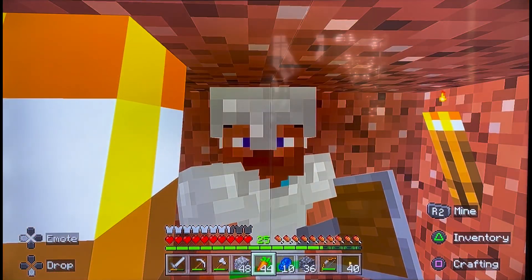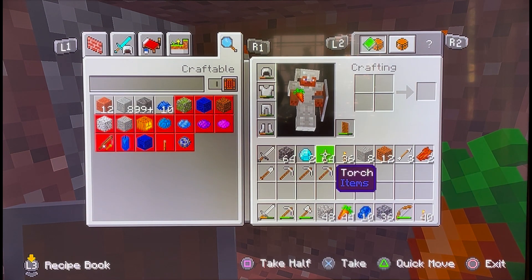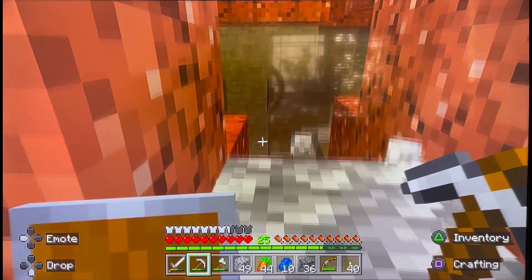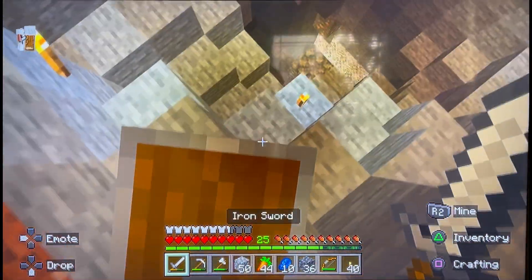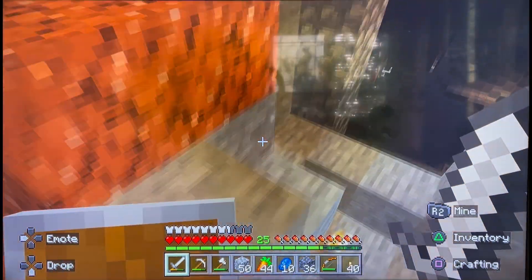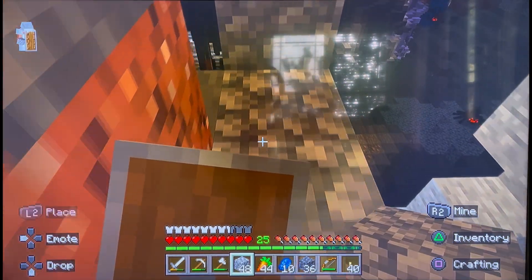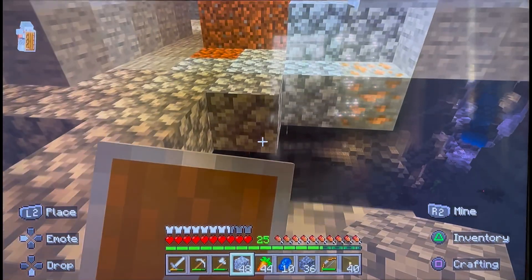Hello and welcome back to Minecraft Survival Adventures. In the last episode we found two more beloved diamonds, and I need to now get out of this cave. That's what we're going to be doing in today's episode - getting out. There's some iron but I don't really need it. Let's just continue getting out. I see a ton of spiders and some creepers. I hope the spiders don't see me and crawl up here.